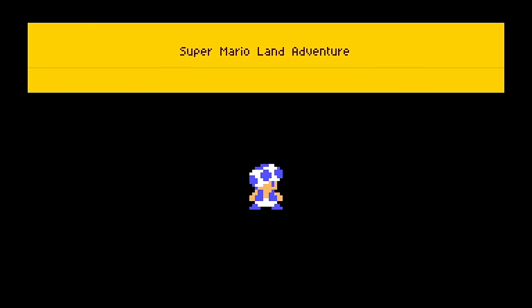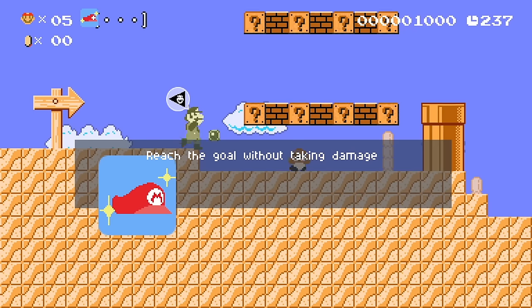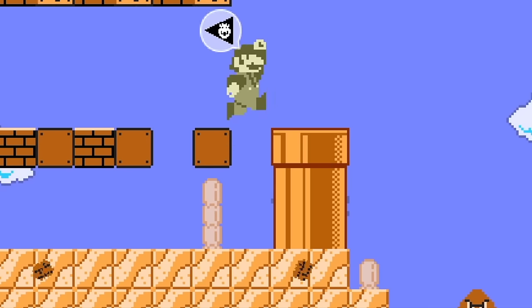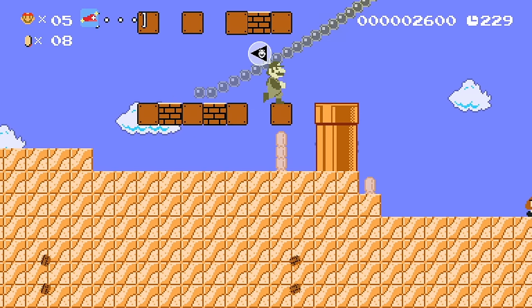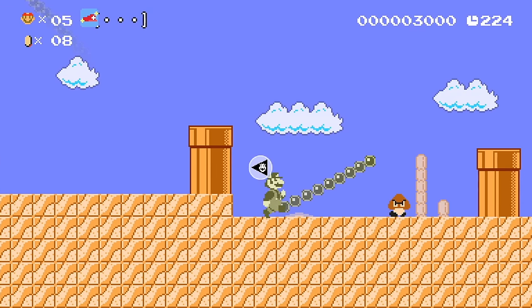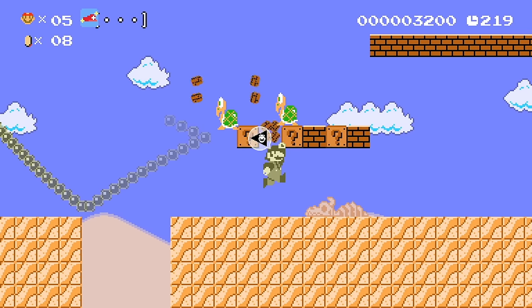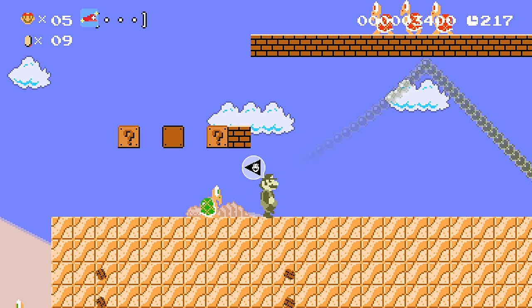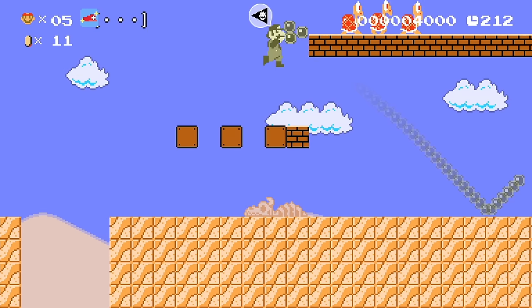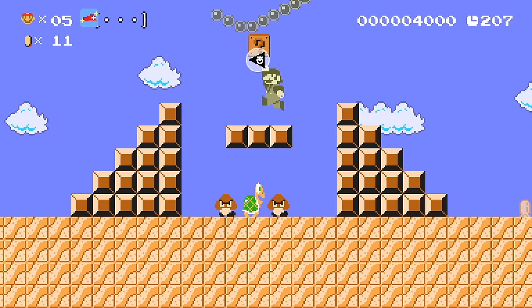This one's called Super Mario Land Adventure. We're going to play as Mario. I like the trail it's leaving behind that Super Ball — it's crazy, it's awesome. That's actually cooler looking, I think. I hope they keep it like that. I love this music so much. Yeah, that's the way the Super Ball should always work — just have that crazy stream.